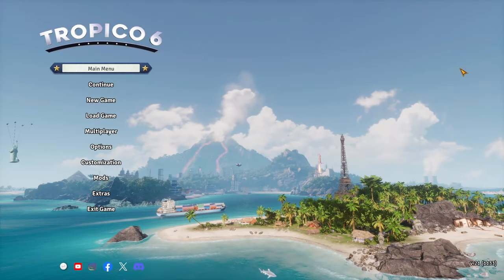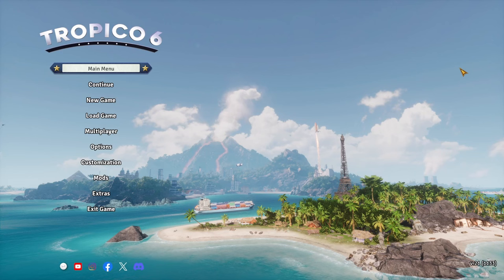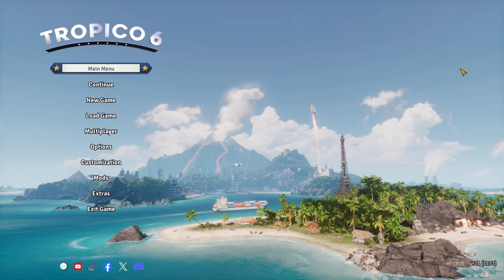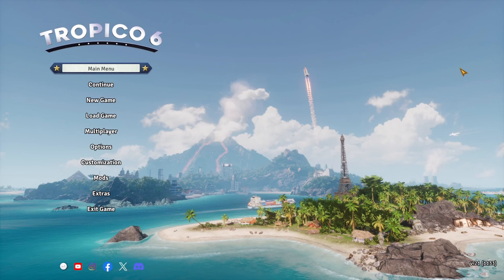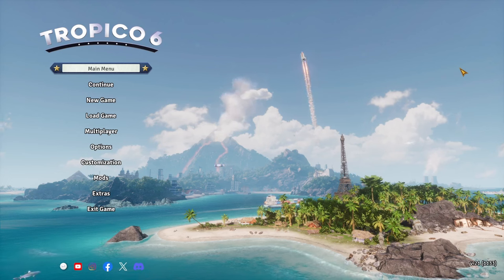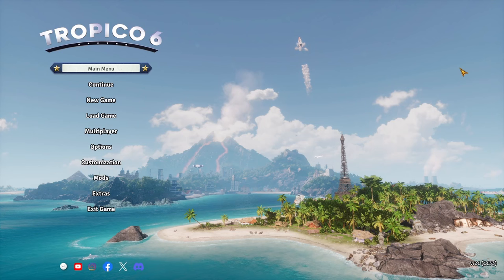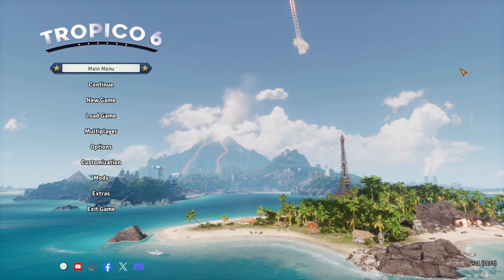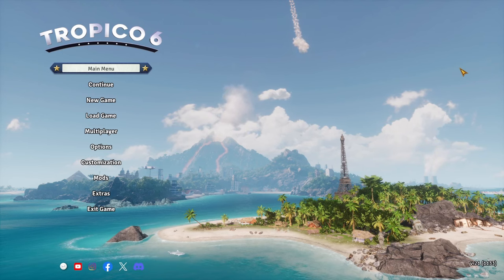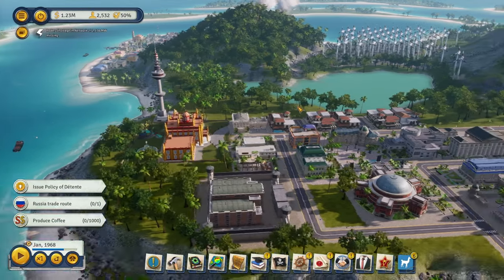We're back playing Tropico 6, and today we're on episode 10 of the tourism island playthrough. Last episode we got most of the downtown area completely finished, and today I want to wrap up as much of that area as possible and start moving on to building up our tourist resort.